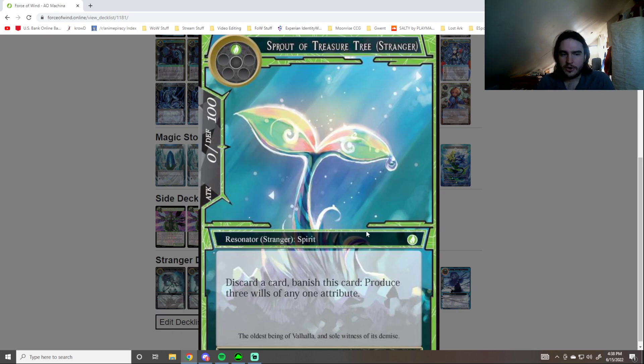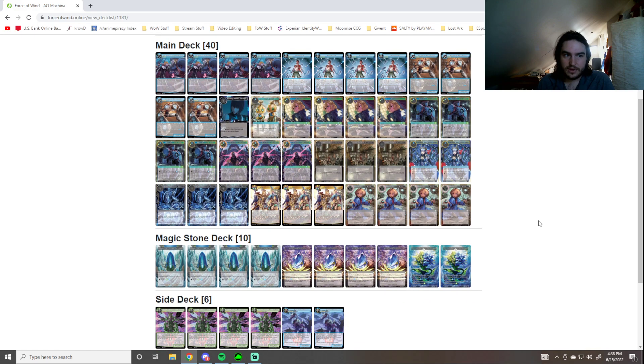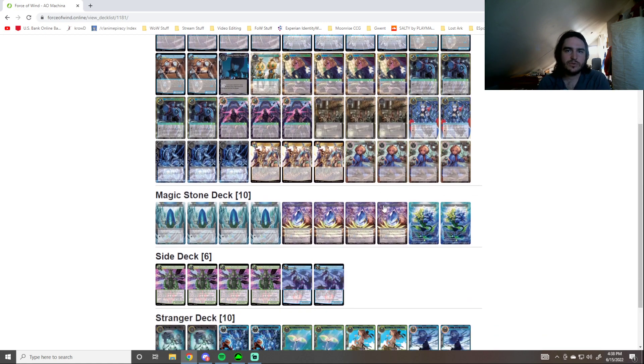Sprout of Treasure Tree: discard a card, banish, produce three wills of any one attribute. We're pretty predominantly in blue-green, so we're allowed to play it, and we want stuff in our grave — like more machines in our grave — in order to hit Union 7. So it allows you to discard Mechanized Water Soldiers, produce three blue wills, and do whatever.